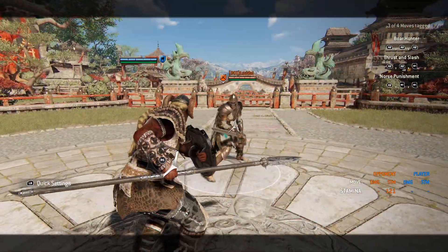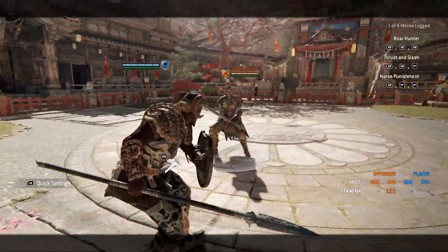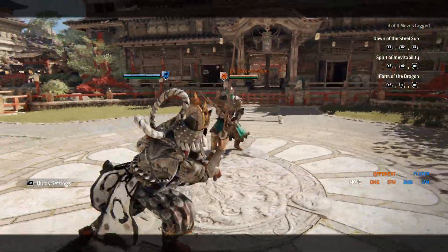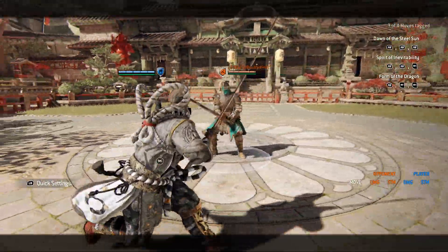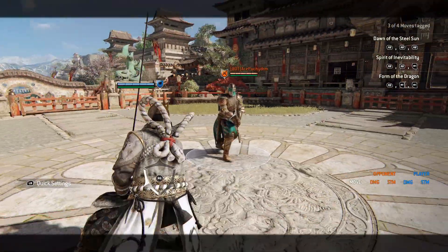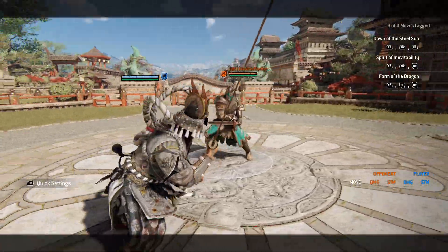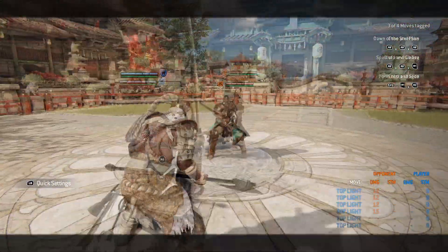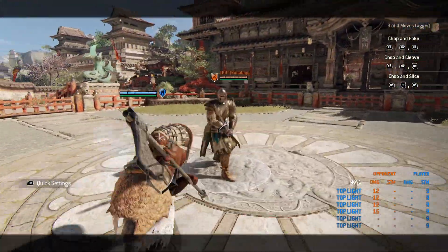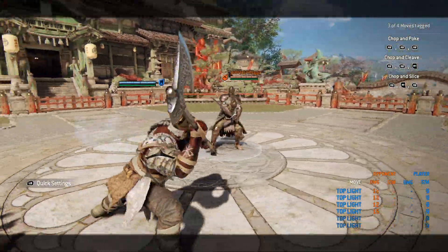Now on the current live patch, static has exactly two different variations. First, for characters like Valk with superior block — they also reduced and standardized those windows across all of them, so Kensei and Conqueror basically had theirs nerfed. The other option is simply no guard at all: the whole dodge duration means no guard. You have the normal amount of iframes but no block frames.